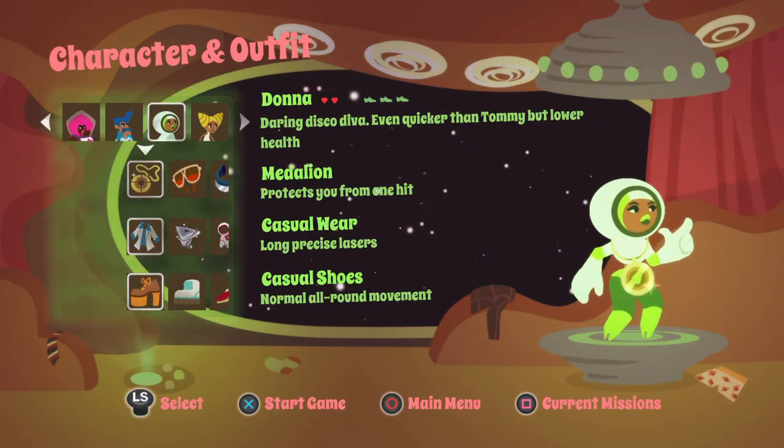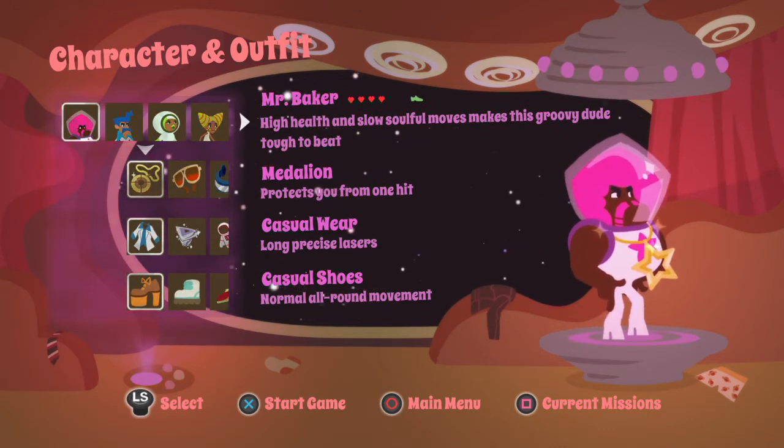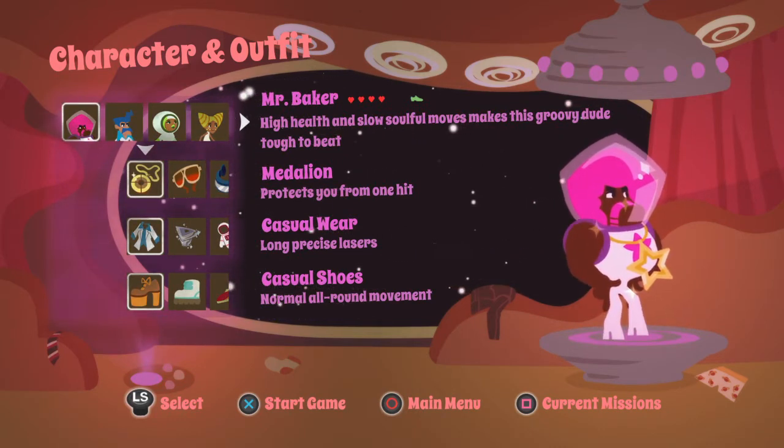Turns out you actually have to do it for each different character, so 108 different combinations — 4 times 3 times 3 times 3.